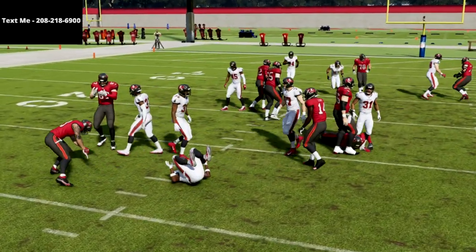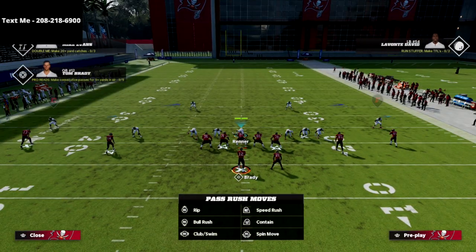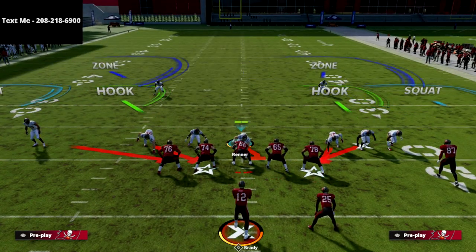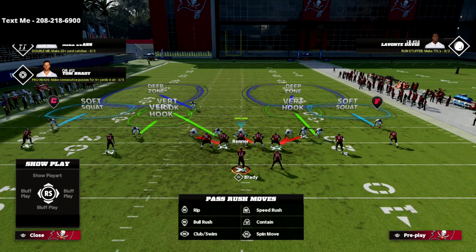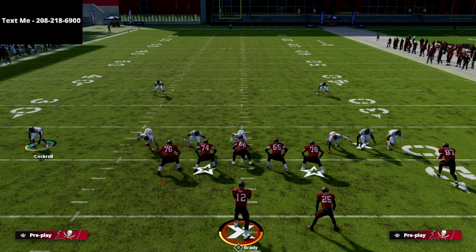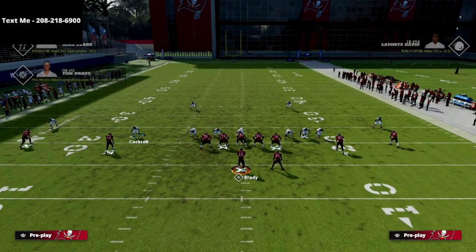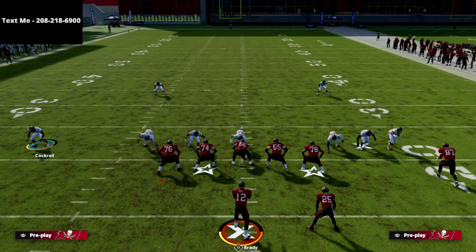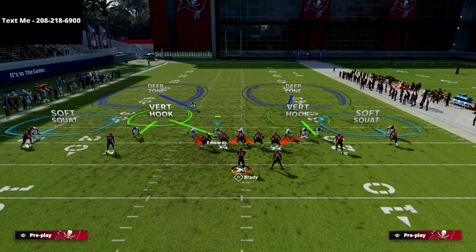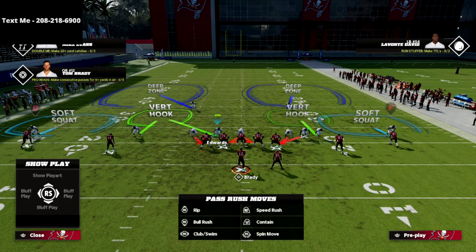So how do we make the blitz really scream against a spread wide slot type of formation? What I like to do is zone out that corner on the left — I don't want to blitz him. I'm going to put him in a vertical hook. The main reason is he's going to stop the seams. A lot of things people like to do out of spread are slot streaks — he's going to stop those. Then we're going to crash our D-line down, press coverage, and blitz this linebacker.